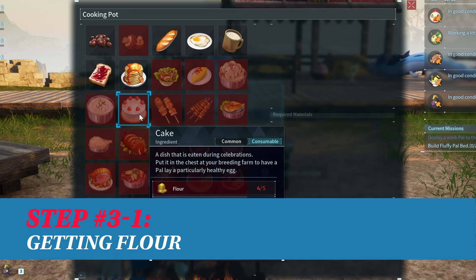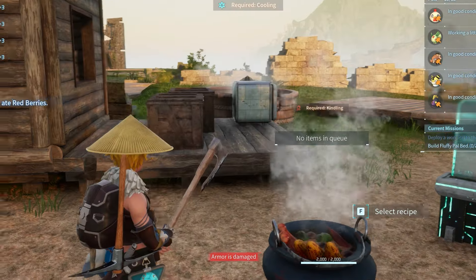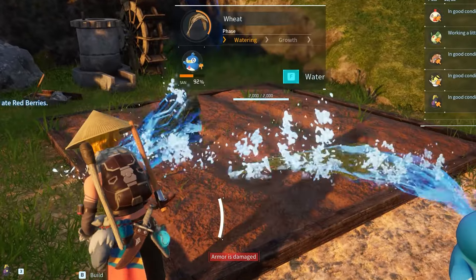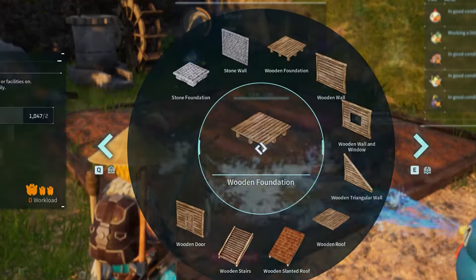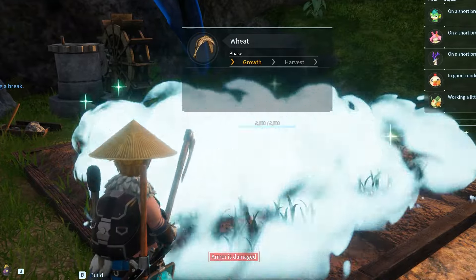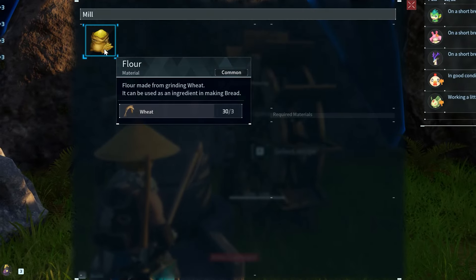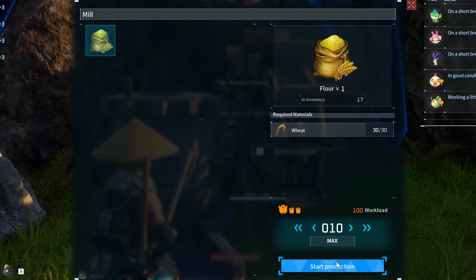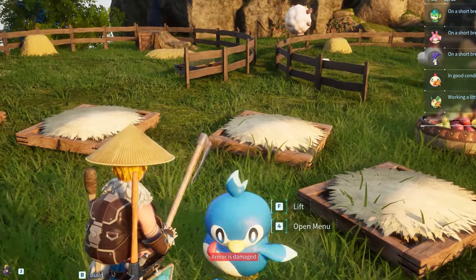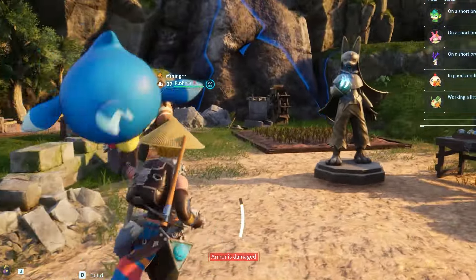First, you need flour. This is made by growing wheat and grinding it into flour in your base — the wheat plantation unlocks at level 15. Construct one and assign pals that have planting, watering, and gathering skills; they'll automatically collect the wheat and deliver it to a nearby container. Next you'll need to use the mill structure, which also unlocks at level 15 and is only used to convert wheat into flour. Assign a pal with the watering ability, like Pengullet, to be a dedicated flour crafter.